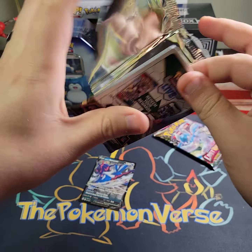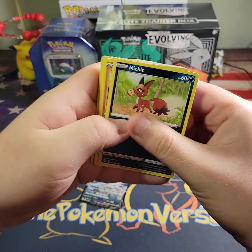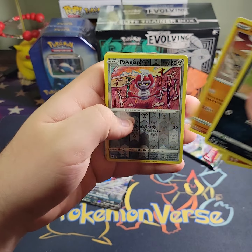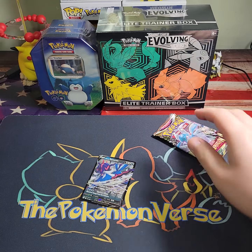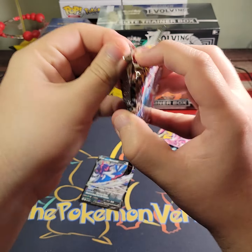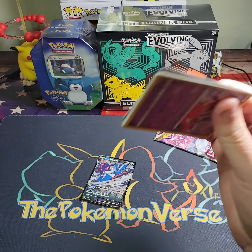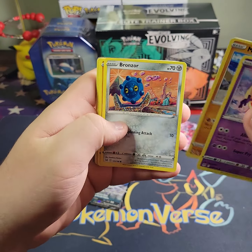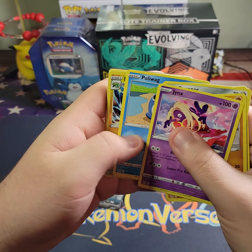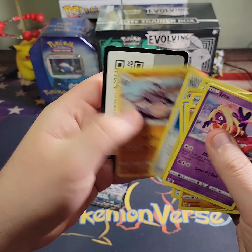Our last Astral Radiance pack — we got a non-holo Regice. Now we end with two Lost Origin booster packs. We got Jynx, Makuhita, Bronzor, Phalanx, Poliwag, Manectric, and a Manectric non-holo.